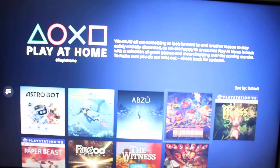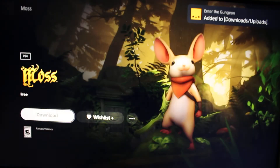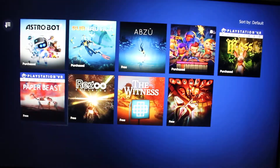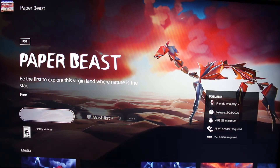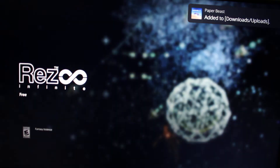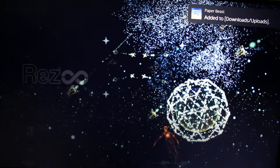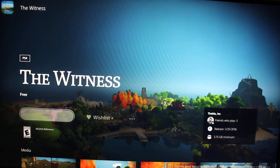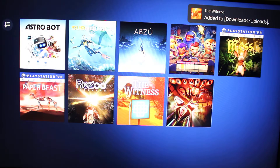Go ahead and hit download on every single one so that you can snatch up these free games. Again, these are absolutely free — all you need is a Wi-Fi connection to the PlayStation Network.